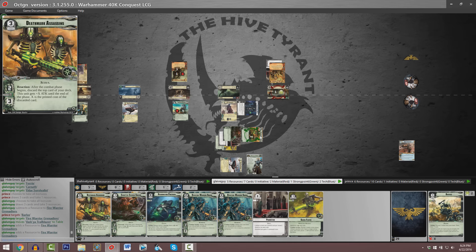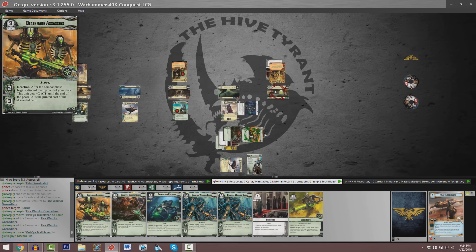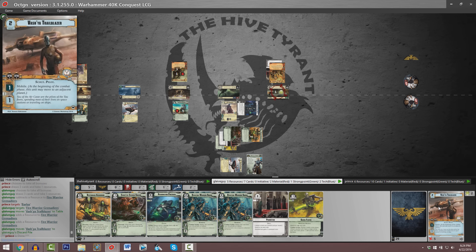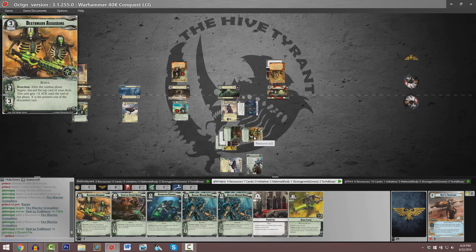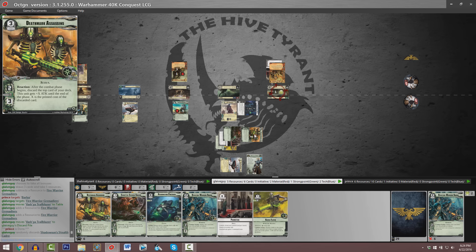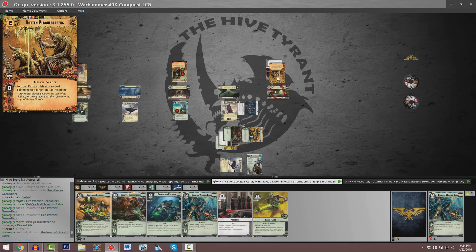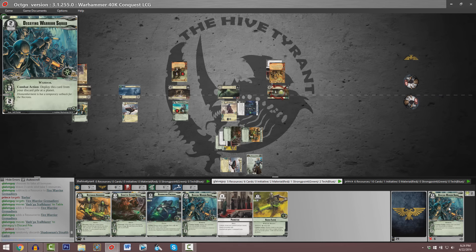This is something a little bit goofy just to ensure that we can show off some of our Necron tech and combos. During our command phase that was three cards and five resources. At the onset of combat we see a Vashia Trailblazer discarded by the Deathmark Assassins, so it's going to be able to attack for a modified four. At planet number one the Rotten Plague Bears managed to win entirely uncontested, and the random card discard is Decaying Warrior Squad.